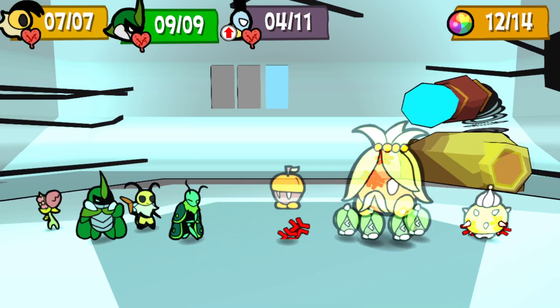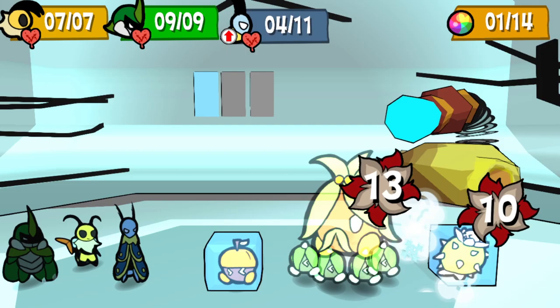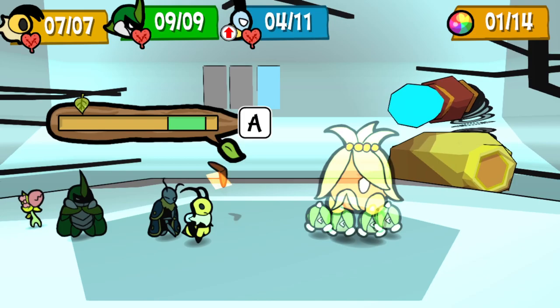One more Taunt to keep Deep Taunt active, and from here we can use Ice Rain to just end the fight right there and then. He has just one HP left, so one more attack with anyone and it's over.